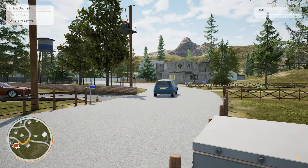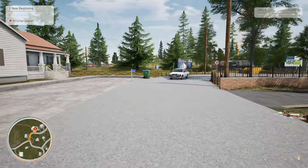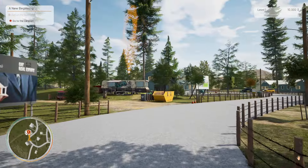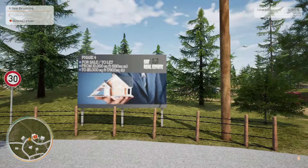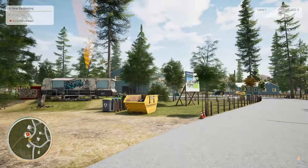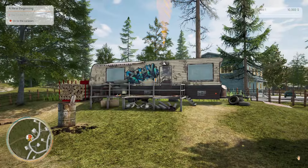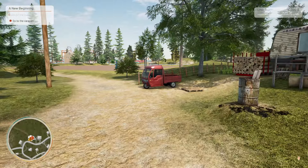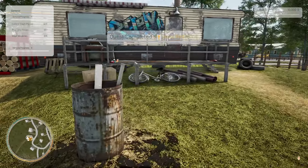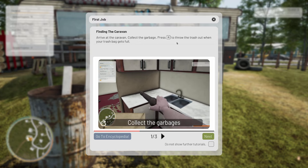Oh my god, look at that house over there — that's a bit of a mess, isn't it? We're going to go to the caravan. Oh wow, check this place out. A full cell toilet — you're joking, it's a bloody shithole! What the hell is this? Oh, is that the neighbours? We'll have a look in a minute.